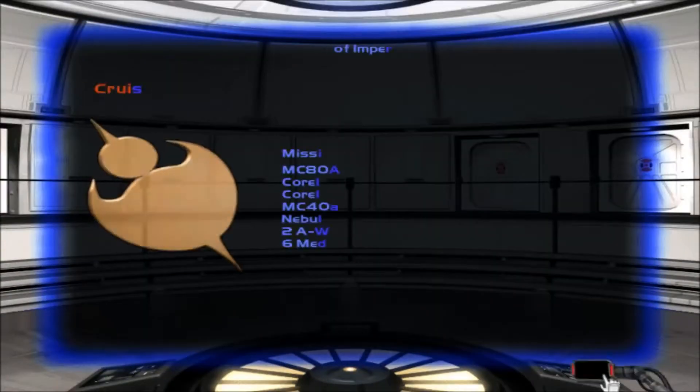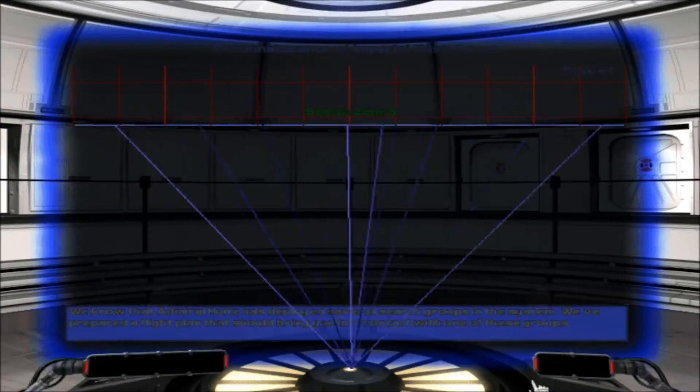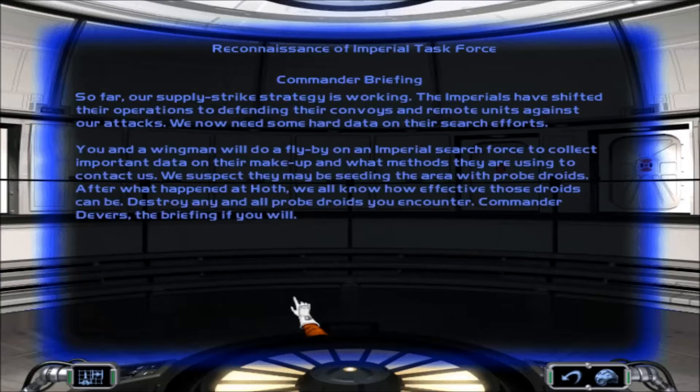I really like this way of the debriefing. We now need some hard data on their search efforts. You and a wingman will do a flyby on an Imperial search force to collect important data on their makeup and what methods they are using to contact us. We suspect they may be seeding the area with probe droids. After what happened at Hawk, we all know how effective those units can be. Destroy any and all probe droids you encounter. Commander Devers, the briefing if you will.